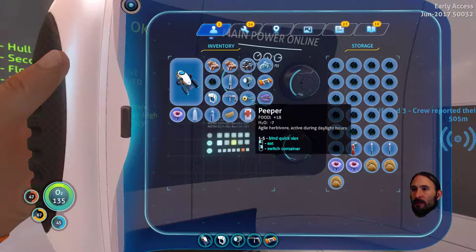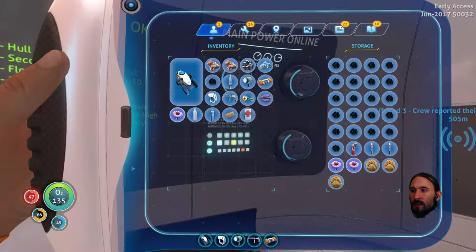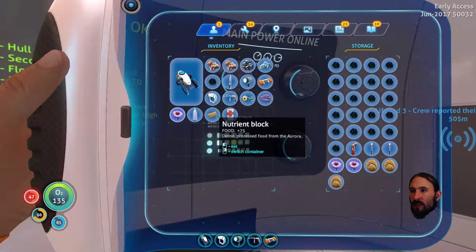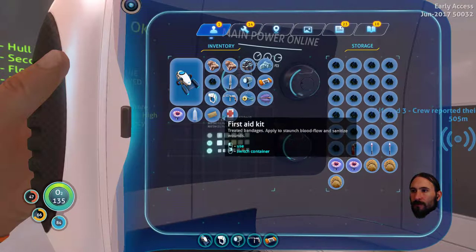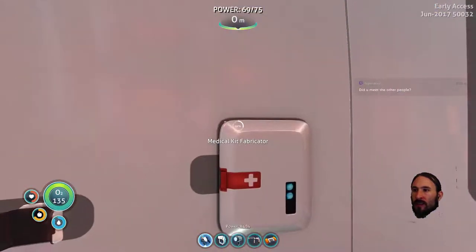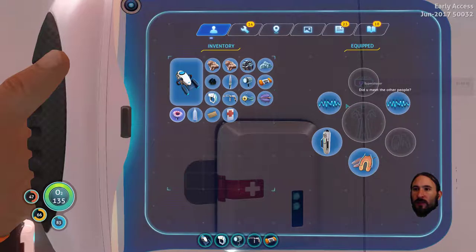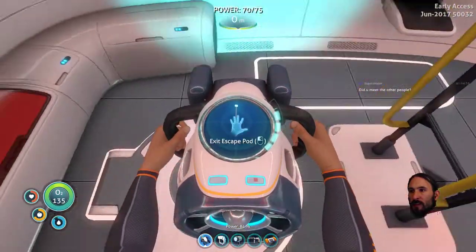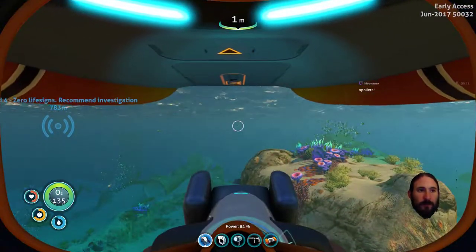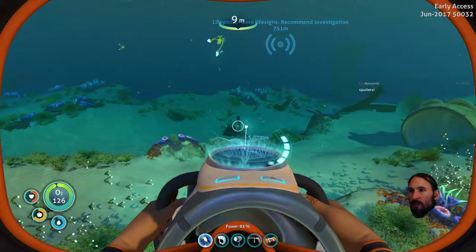We can cook a little bit of peeper or bladder fish. Let's keep the peeper for now actually. We'll use a nutrient block when we get down to... Is that water or health? That's water, isn't it? Let's drink disinfected water. And then we'll save the nutrient block until we're down to 45 hunger. Do I want to use a first aid kit? Not long until the next one. Let's keep the medikit while we can. We've got signals — Lifepod 3 and Lifepod 4. Well, now we've got the sea glide we can explore a little bit further. Does look like night's falling though, which is off-putting to say the least.